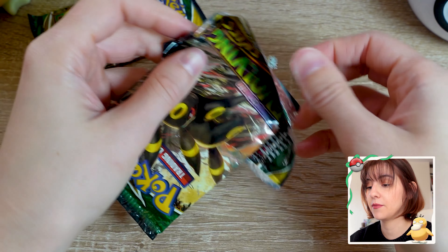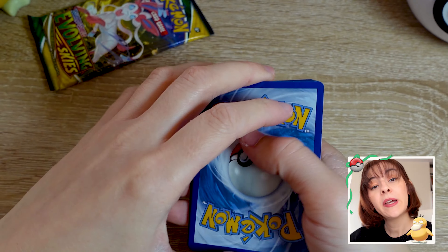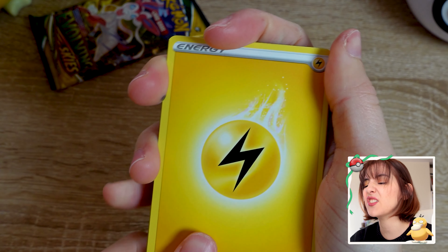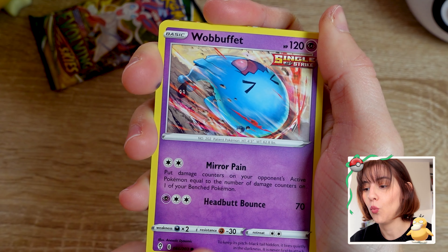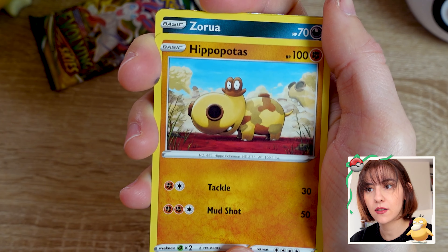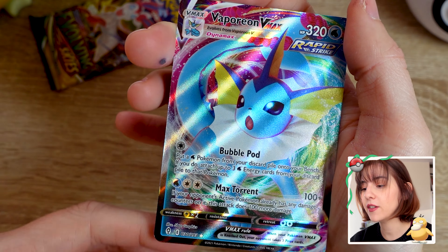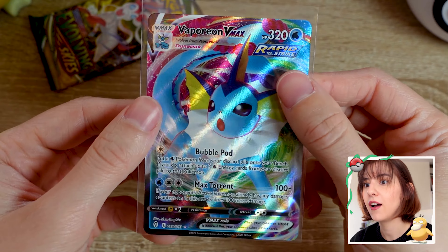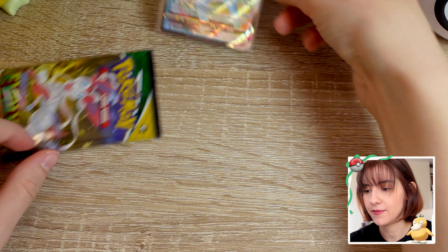I'm hoping I get something nice in these Evolving Skies — there are so many cards from this set that I want. Crystal Cave — I love this card. Politoed, Shoppings Center — wow, I love it! Weeble, Hippopotas, Zorua — reverse me! Vaporeon VMAX — oh he's beautiful, he is beautiful! Sleeping my cards... sleepy sleepy. He's beautiful, okay, keep you here for good luck.